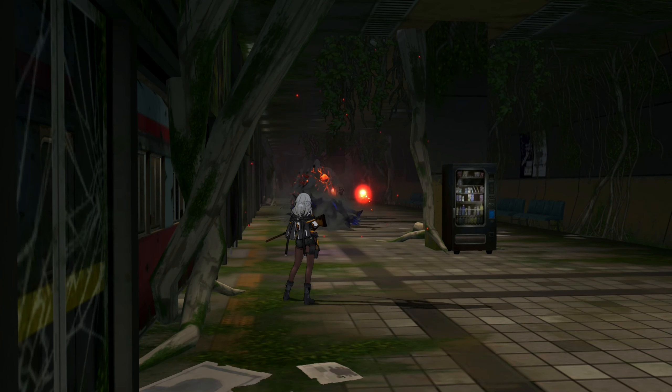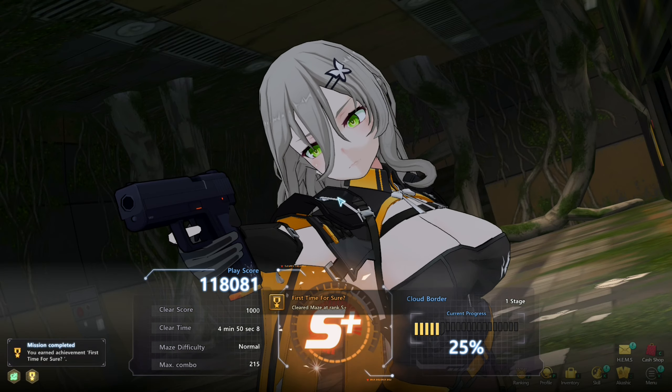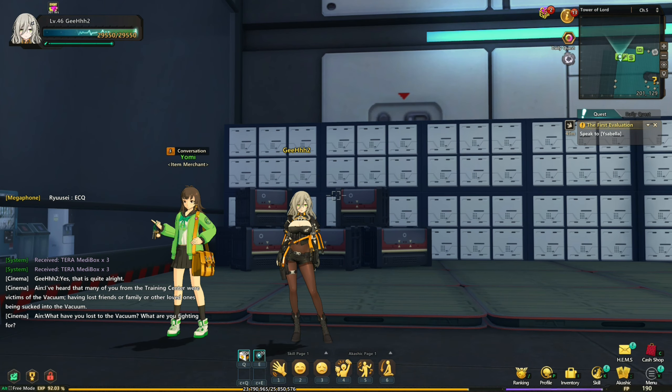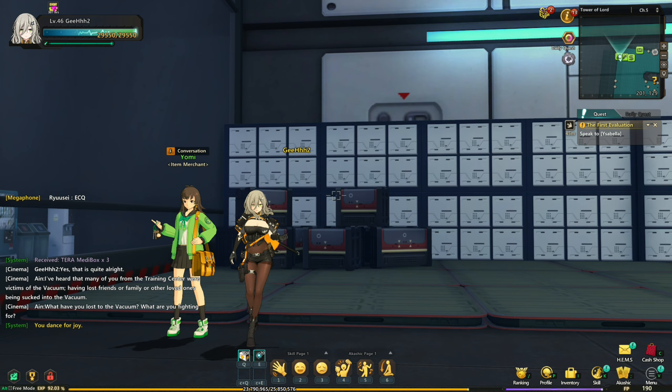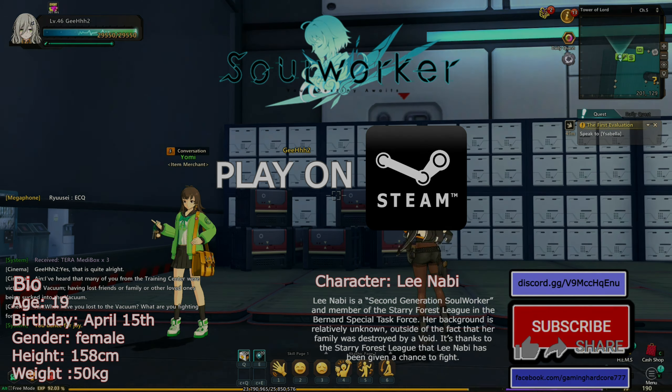Nice character. And that's Lee Nabi — she's a fun character with a lot of AOEs. And if you want to have fun with a gunslinging waifu, go check her out. If you want to play Soul Worker, it's on Steam. And if you like the video, hit the thumbs up, share, and subscribe to be part of the Gaming Hardcore family. This is Gaming Hardcore — see you in the next one.